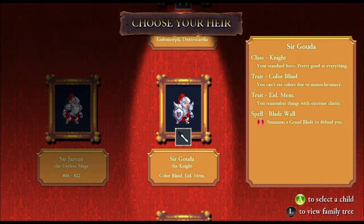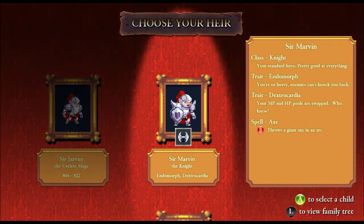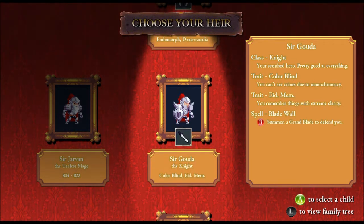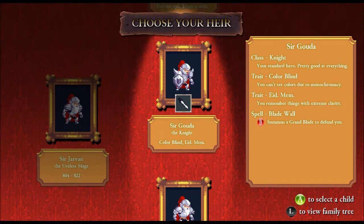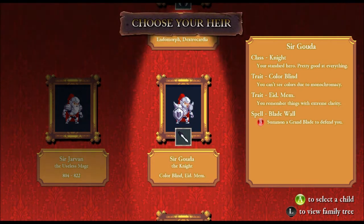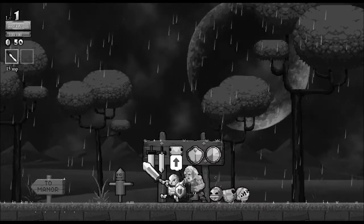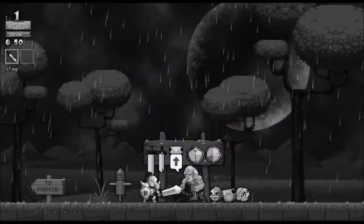Let's try using somebody useful. Endomorph, so heavy enemies can't knock you back, and my mana pool and my health pools are swapped. Interesting. Got a bit of eidetic memory — means I remember things with extreme clarity — and I can't see colors due to monochromy. Let's go with this one. Bladewall — sounds kind of badass. I'll try and remember to actually use magic. Didn't get enough gold to buy anything last time. And we're in nice black and white.